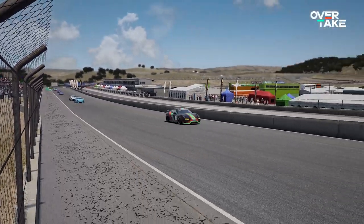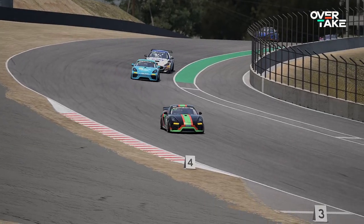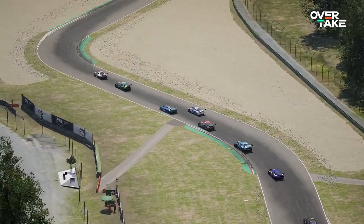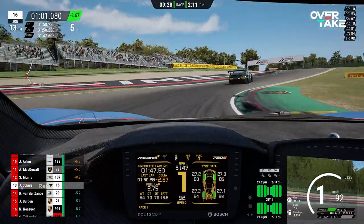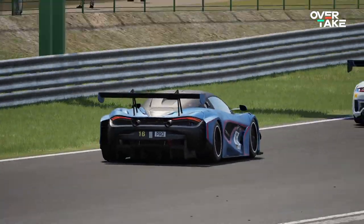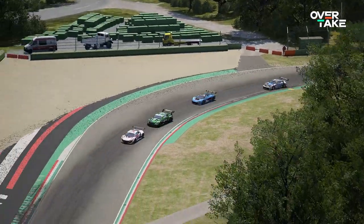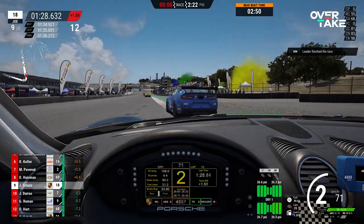Last, but certainly not least, we have your victor from our poll: Assetto Corsa Competizione. ACC is somewhat of the new king of online sim racing when it comes to simulation type games. The driving physics are really enjoyable, the game looks stunning, and the tracks are also among the best that the genre has to offer. Of course, 15 race circuits from around the world is nothing compared to the tremendous selection that AC or iRacing have to offer, but rest assured that each and every one of them borders on perfection. It's no wonder that you like the tracks in ACC the most — we agree with you, this game is a special one.